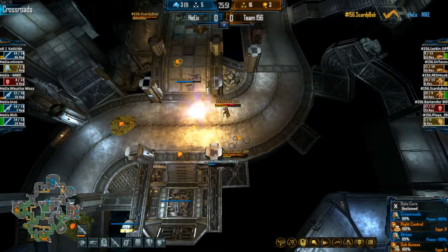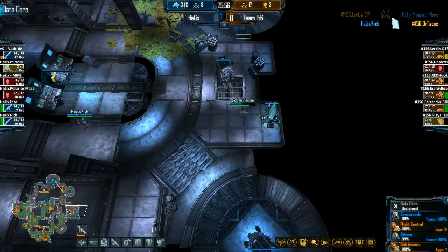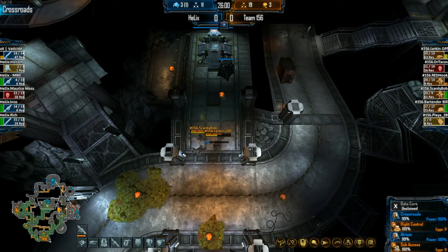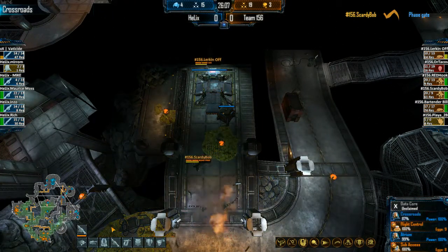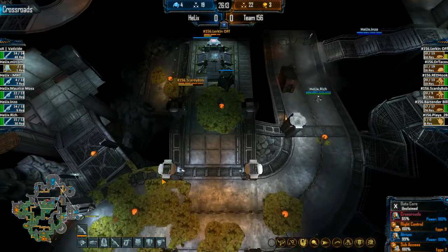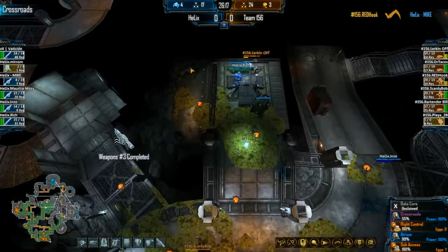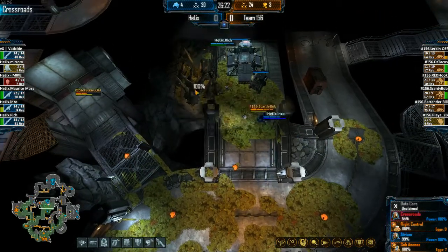Redhook taking a big meaty shot, Rich cutting off part of the escape route. 31% on that Fade, just managing to get out — losing the Crossroads fight behind them. We lost the engagement in Crossroads, which means we're going to lose the gate and probably the command station just to prevent Jets for a little bit. Weapons 3 just now finishing up. Rich going straight to save that command station — a really smart call.